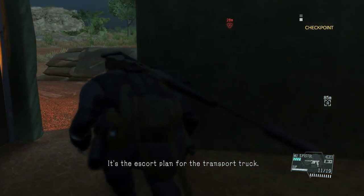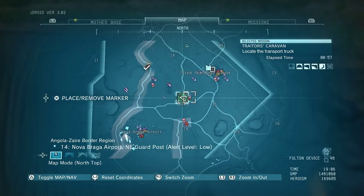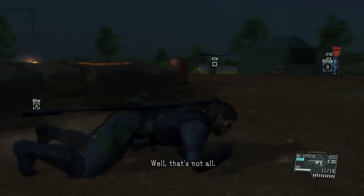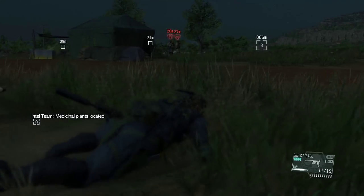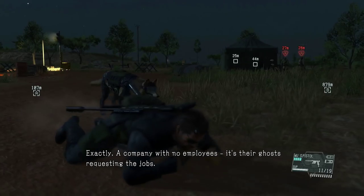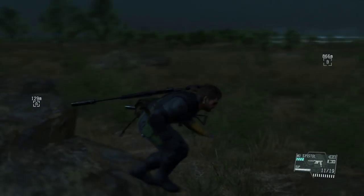We have the information we need and now we're going to head to Nova Braga Airport. That airport is right here, but we're going to position ourselves on top of the cliffs surrounding the airport so that we can identify the truck and also the escort vehicles that are going to escort the truck, because that's another objective for this mission.